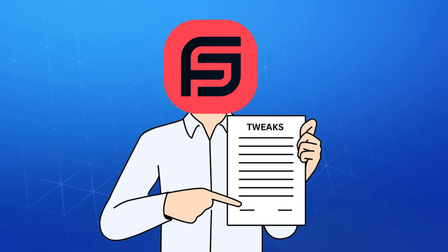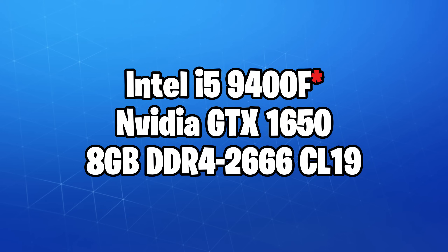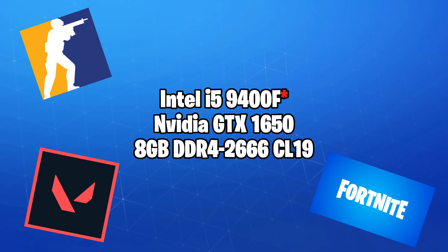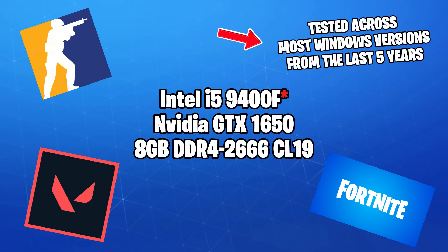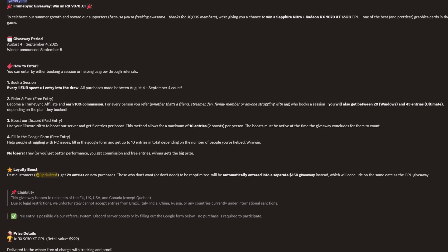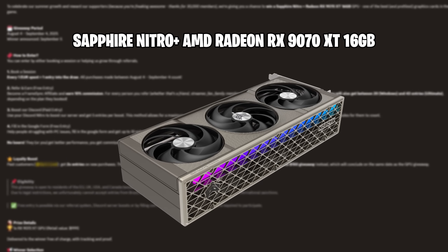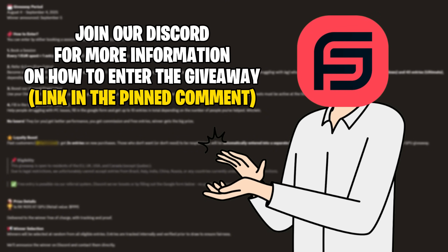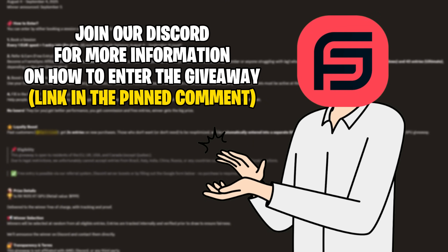For this test to make complete sense, we used a seven-year-old Intel i7-400 and tested Valorant, Fortnite, and CS2 across most Windows releases from the last five years. Before we get to the video, I'd like to invite you to enter our summer giveaway where one of you will win an RX 9070 XT at the beginning of September. Join our Discord and get your entries today.